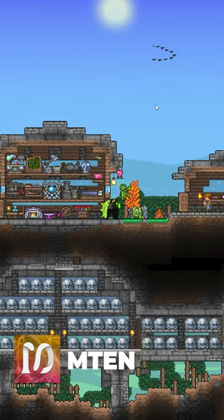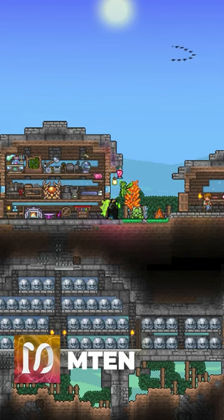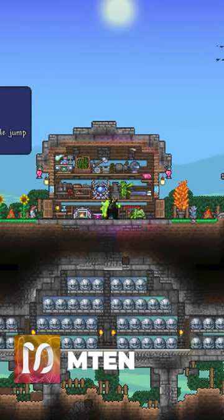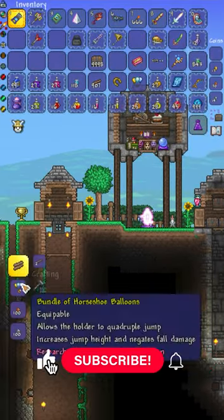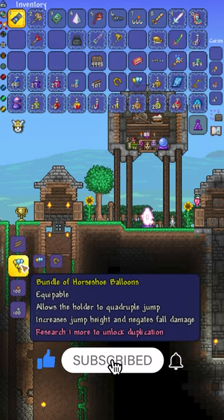The Terraria Labor of Love update brings something very special. The day has finally arrived where the bundle of balloons is getting an upgrade. You can finally combine the bundle of balloons with a lucky horseshoe at a tinkerer's workshop to make the bundle of horseshoe balloons.